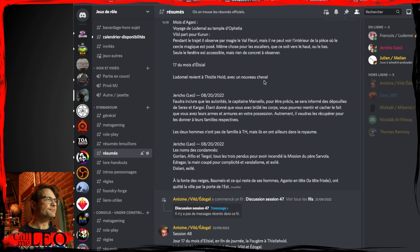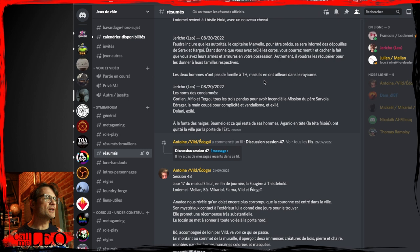That was the end of the session. We ended session 49 when, in the spring, Baumelo with his henchmen left through the east gate and was gone from Thistlehold.